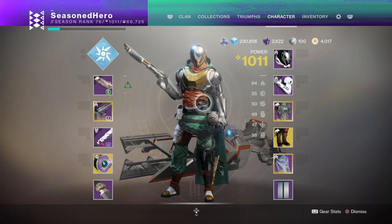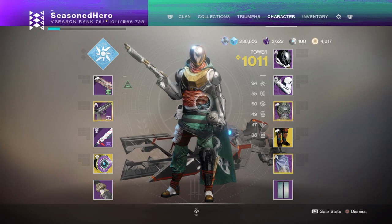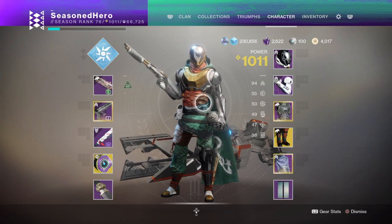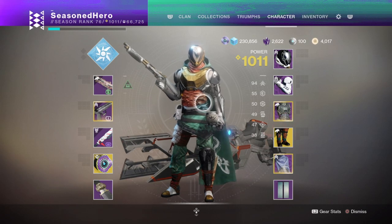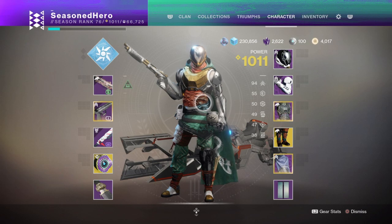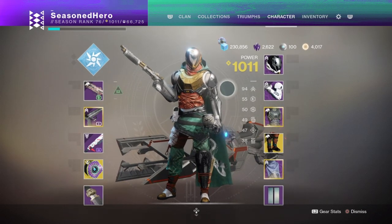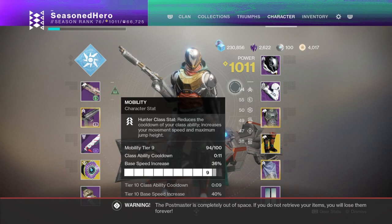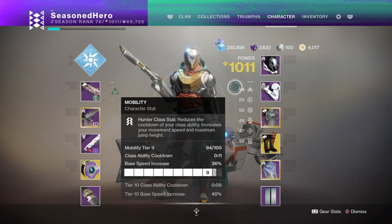For stats, mobility needs to be around 90 to 100 to make full use of the dodge cooldown — in my case reduced to around a 13 to 11 second cooldown. Even though Combat Flow provides instant melee recharge and Gambler's Dodge combos with it, you may have moments where you can't kill targets, meaning you won't regain your dodge to perform the Bombarder and Warmind Cell combo. I achieved this mobility level using high-mobility armor, the Powerful Friends mod from last season for a +20 to mobility, plus the Traction mod. Recovery and resilience should sit around 50, and don't worry about upgrading Strength since Combat Flow already covers melee recharge.